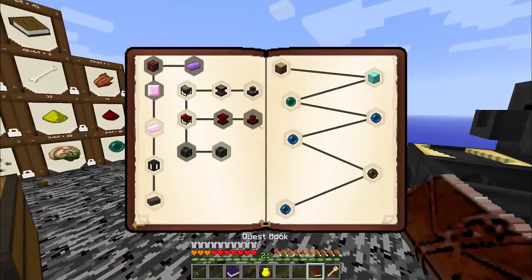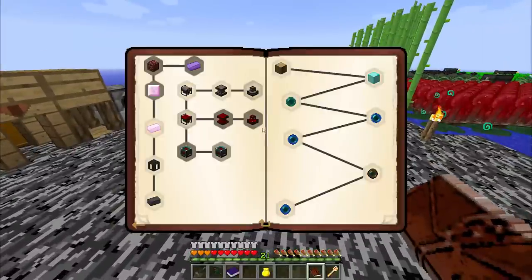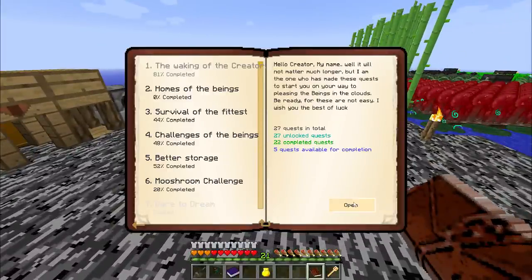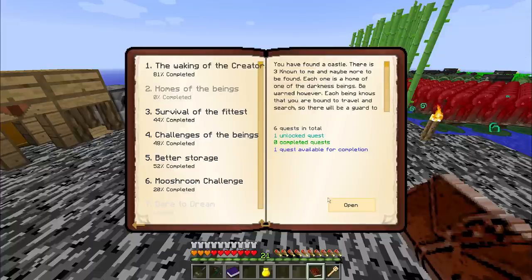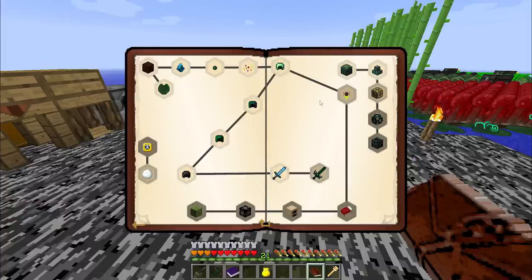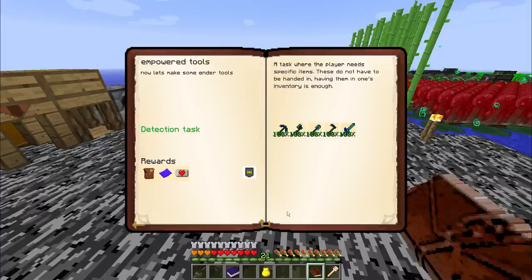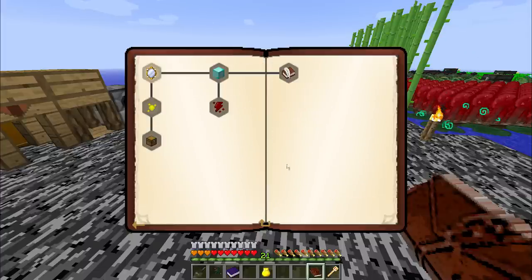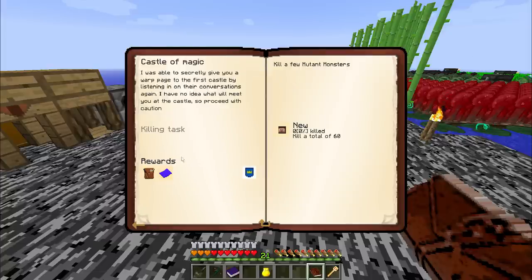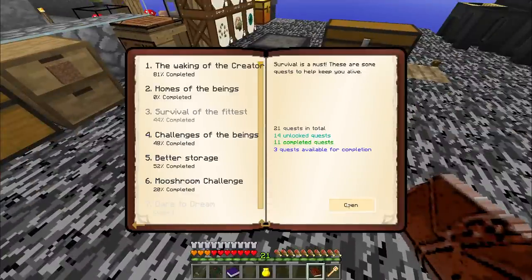Next on the quest list, I really need to get a good source of blaze rods. And I am exactly one blaze rod short of being able to build blaze seeds, so I need to find some. Hopefully I'll find some tomorrow when I do the live stream event for the labyrinth. Having completed the Survival of the Fittest category to get the empowered tools, I now have access to the Home of the Beings in the Castle of Magic. I can go and kill myself a few mutant monsters and get access to the Castle of Ores. So we're definitely going to be going on some adventures in the upcoming episodes.